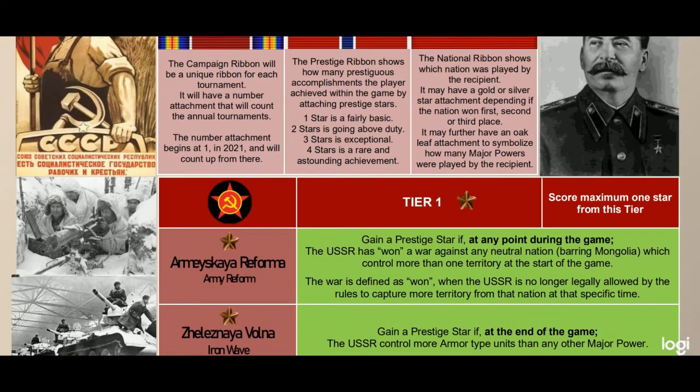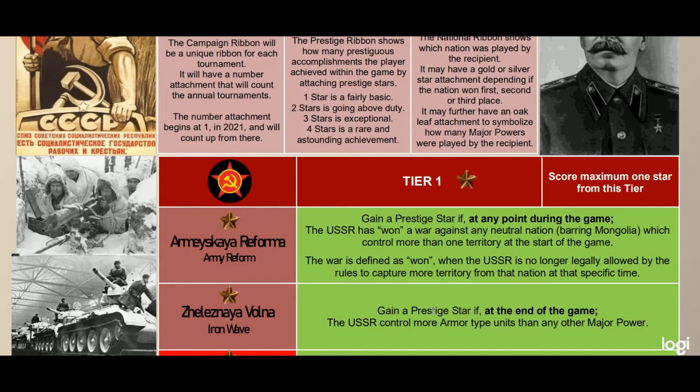Next up is the Iron Wave: gain a prestige star if at the end of the game the USSR controls more armor-type units than any other major power. In World War II, at the start and at the end of the war, Russia had more armor than any other nation — perhaps more than any other nation combined. This represents that. Note that Army Reform needs to be accomplished earlier rather than later, because once the USSR is at war with any major power, neutral nations like Finland automatically become German, so you can't win that war. This incentivizes you to sign the Molotov-Ribbentrop Pact and finish that war quickly.